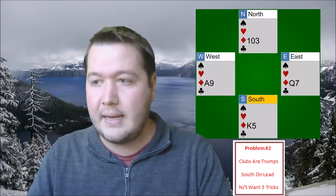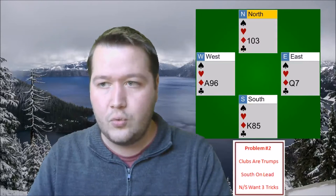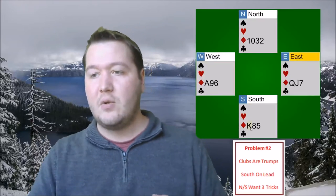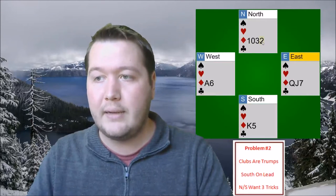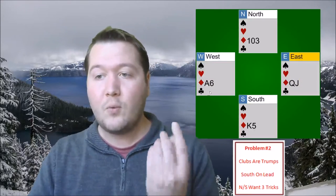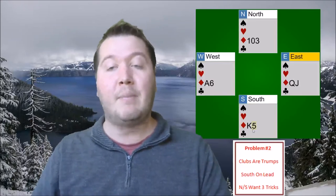Going back through the diamond position: West has six, East has the jack. When we play the eight, if West plays low, East has to win it with the jack and then we can duck that diamond. If instead West puts in the nine trying to win it, all we have to do is play low. The nine is currently winning it — if East overtakes they're in the same position as before, and if East plays low, West is now end-played and we're going to score that king of diamonds. So they're stuck either way.